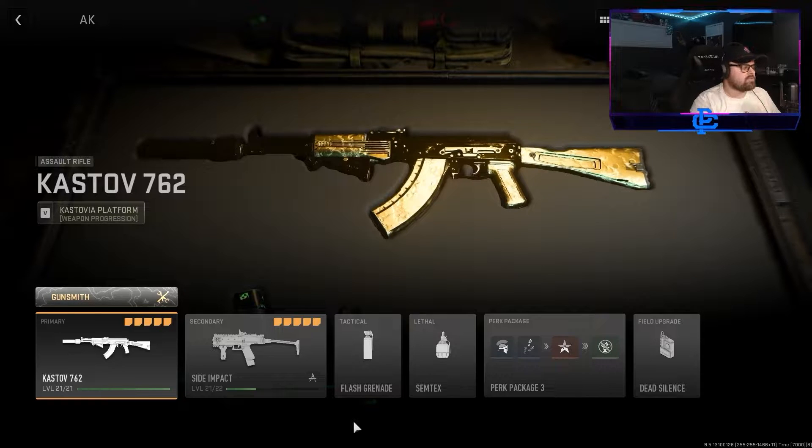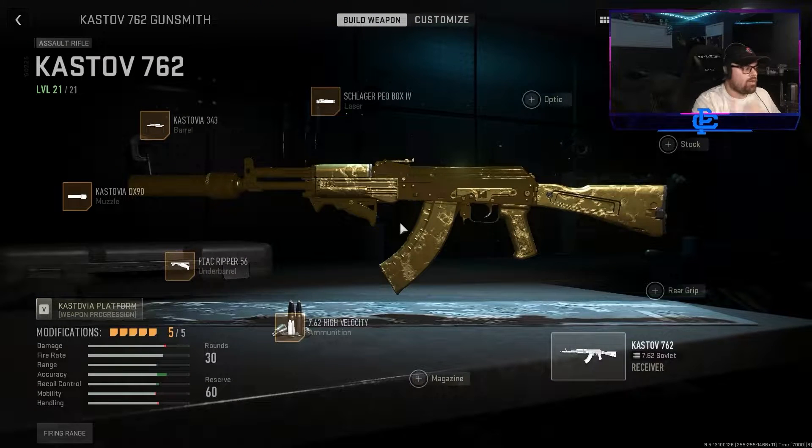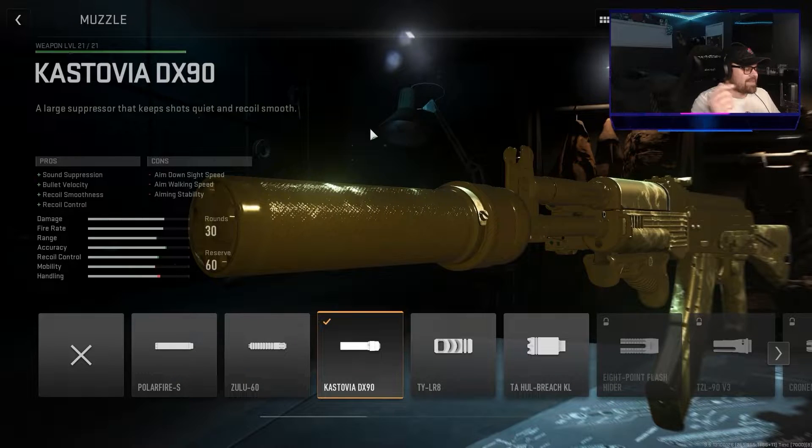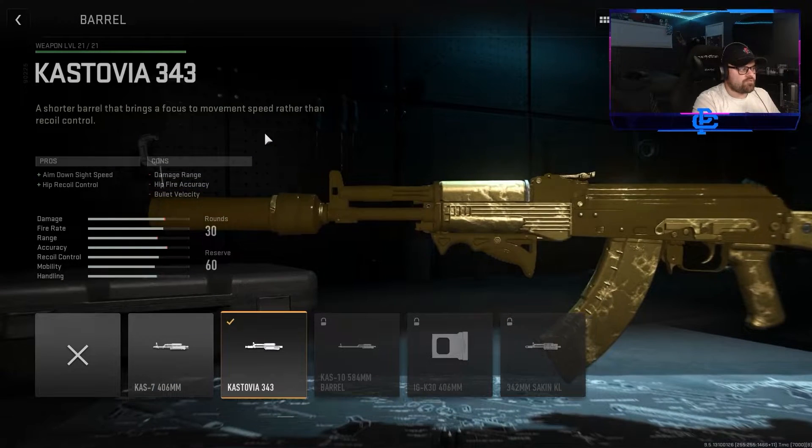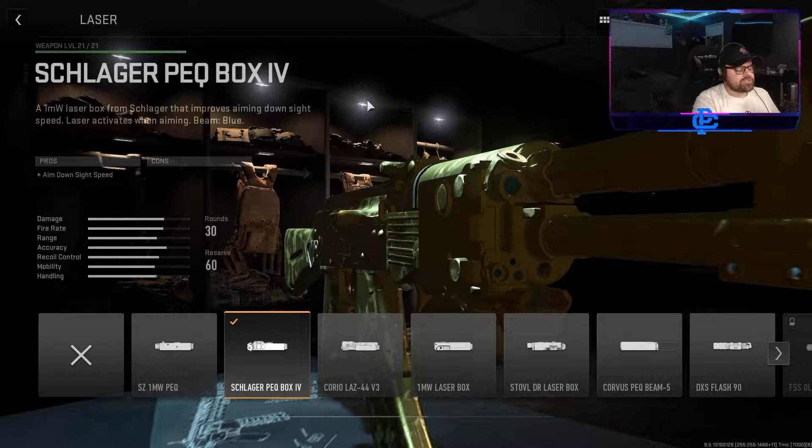This is the class I'm using for this gameplay today. Here's how I build it. As you guys know, a lot of attachments in this game have a ton of negatives. I think this is the best build for this gun. We have the Castovia DX90 Suppressor on this thing. I don't see a ton of people rocking this, but I do use the Castovia 343 Barrel. I really like the ADS speed and the hip recoil control. You already know we got the best laser sight in the game — the Schlager PEQ Box 4.